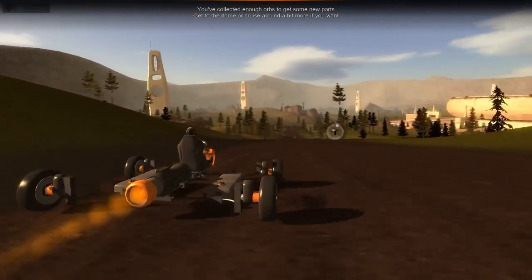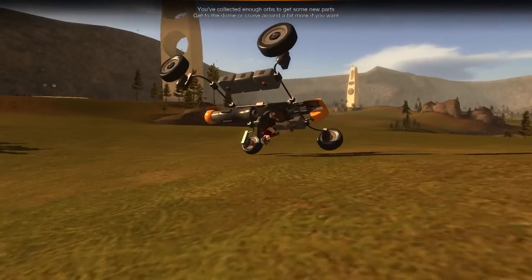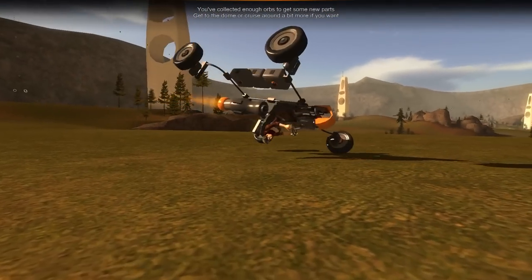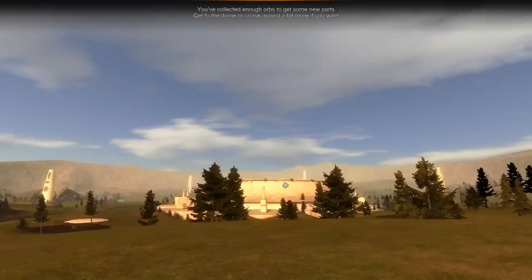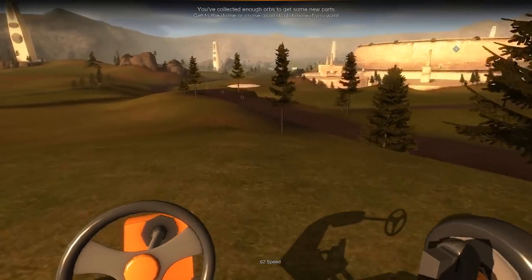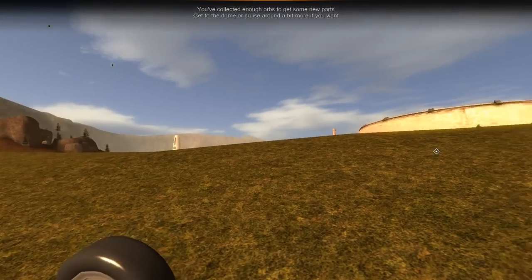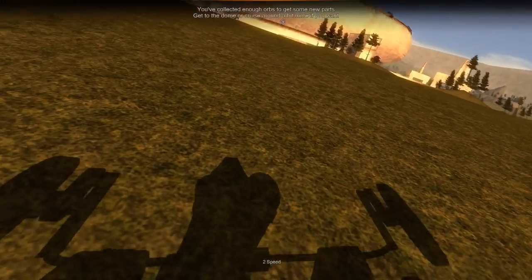It says we collected enough orbs, so we can go get some new parts and head to the dome — slowly, since we're busy being upside down right now. Like I said, if you ever flip over, just spawn a new vehicle. We'll make our way to the dome at a fast and reckless pace — it'll probably flip us over a few times in the process, but we'll get there faster than any other car.